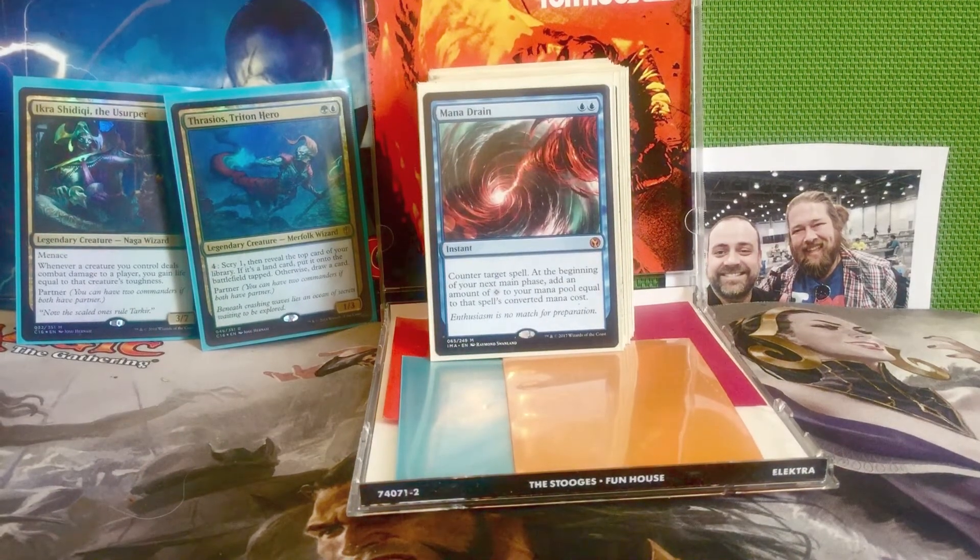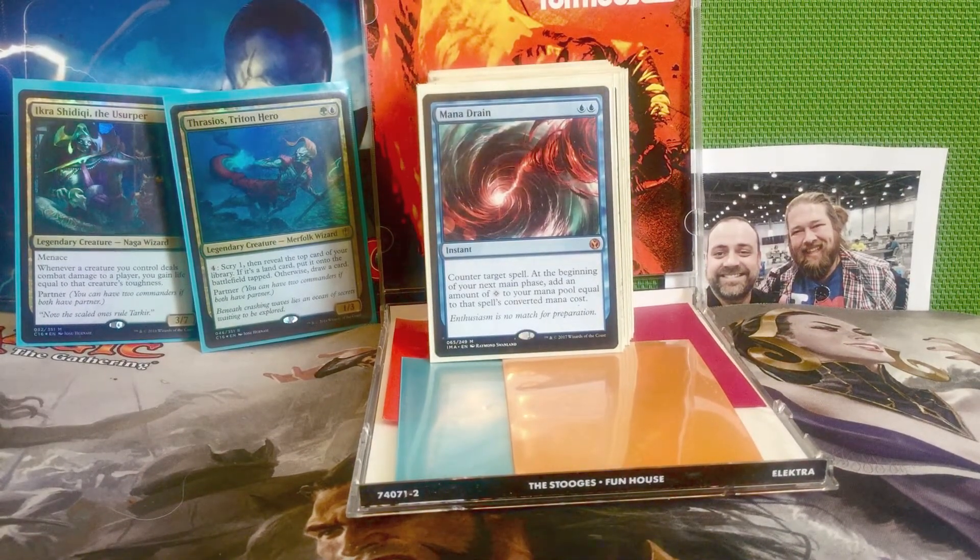Next is Mana Drain — two blue for an instant. Counter target spell; at the beginning of your next main phase, add an amount of colorless mana equal to that spell's converted mana cost. This is probably the most expensive card I've ever revealed on my channel. I traded a Scalding Tarn for a Mana Drain, which I thought was a pretty sweet deal. Would I pay $80 for this card? Probably not, but if you want to, sure. It works really great with this deck because we need lots of ramp.